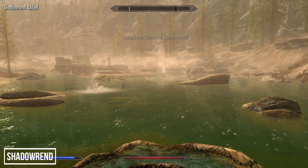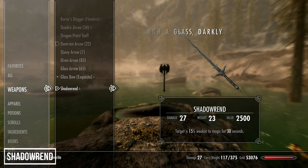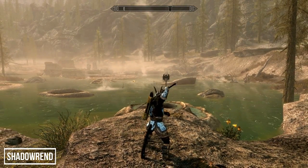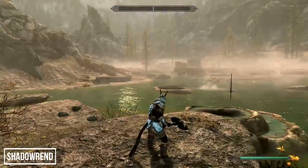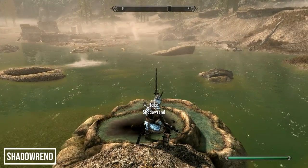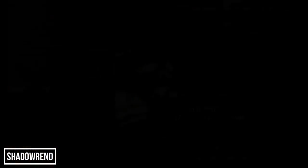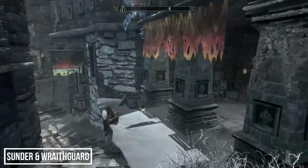Out of the two versions the sword is my favorite — I like the smoke effects both weapons give off. When I first read about this weapon I thought the enchantment would work great for a spellsword build — weapon in one hand, spell in the other — but both options are two-handed, which I think is a shame. You can change between versions at any time by returning to the pool with the weapon. To improve Shadowrend you need an ebony ingot and the Arcane Blacksmith perk.